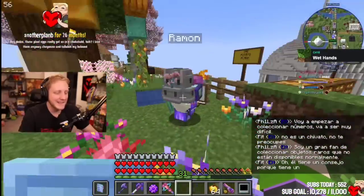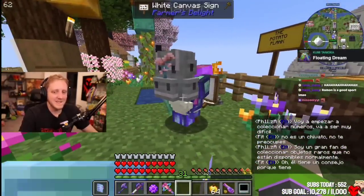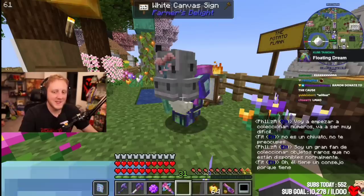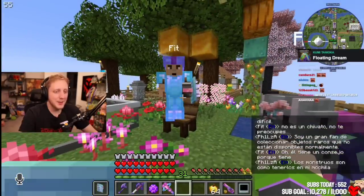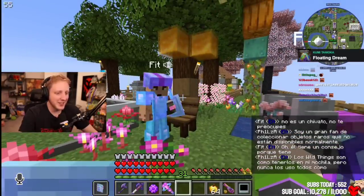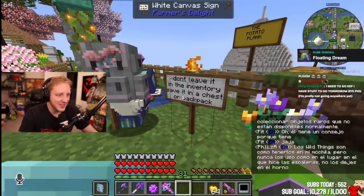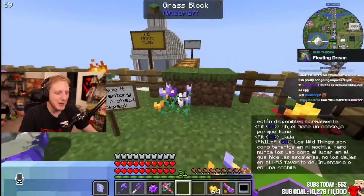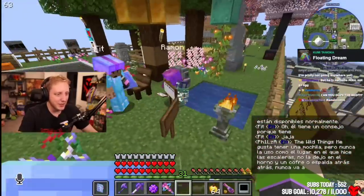Oh, he's got a tip for you. I love them anyway. Chai Yane and Tallulah, my beloved. It's just one of those things I just like having in my backpack but never use or place — it just stays. Don't leave it in the inventory. Save it in a chest or a backpack. It's in a backpack. It's never going to be in my inventory — at least not for like a second just to show you.